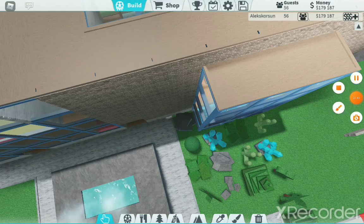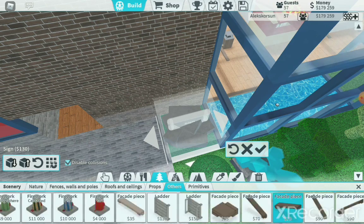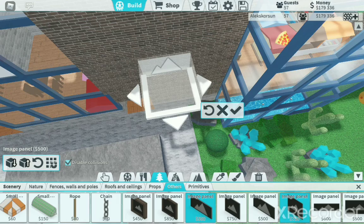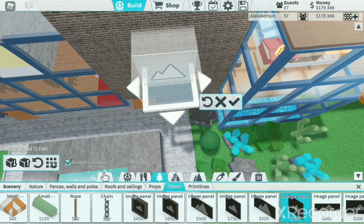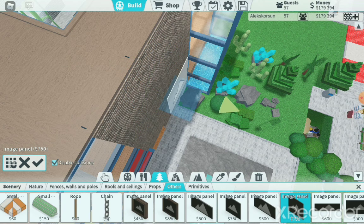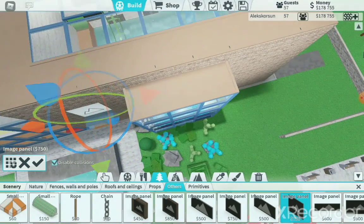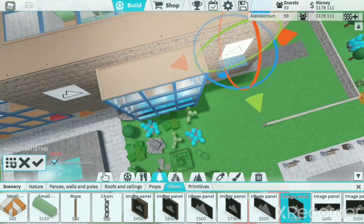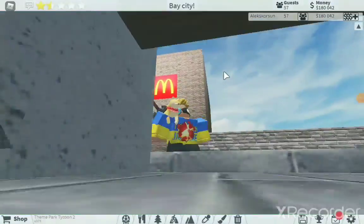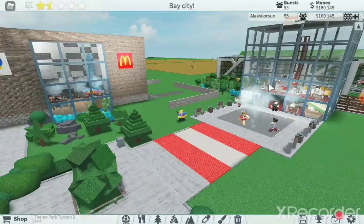I also need to put image panels here to act like advertisements. I'll place them — first one here, then a second one. Now let's put some ads. It views like this — looks normal and okay.